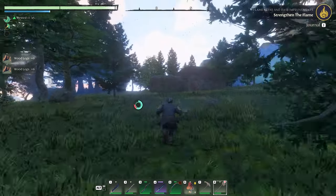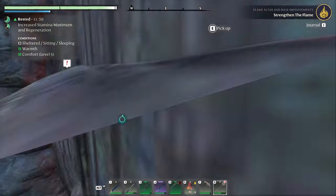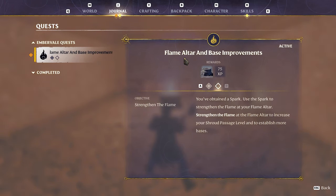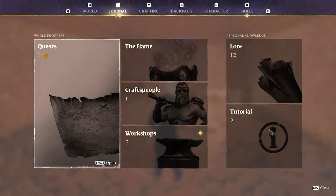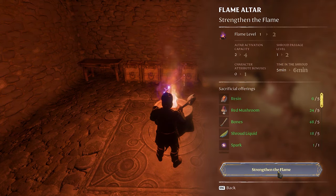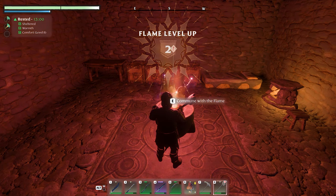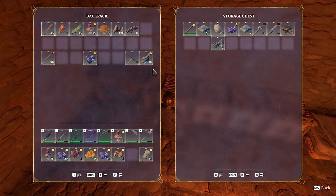There's one — I need two, right? One, two — I got two! Perfect. Took a few felling of trees but we got it. Let me just double check this. 'Flame Altar and Base Improvements — rewards 75. You've obtained a spark. Use the spark to strengthen the flame at your flame altar. Strengthening the flame at the flame altar increases your shroud passage level and allows you to establish more bases.'